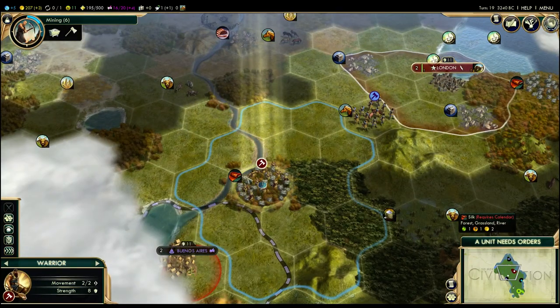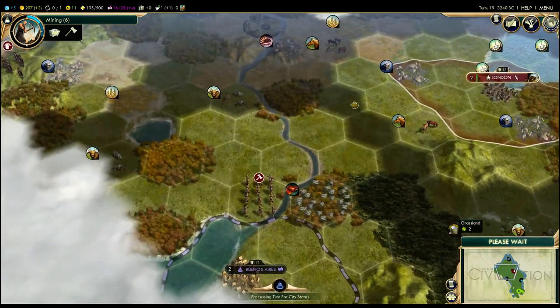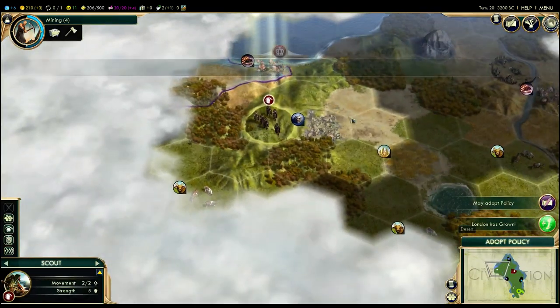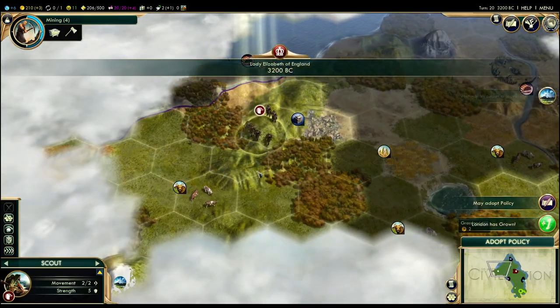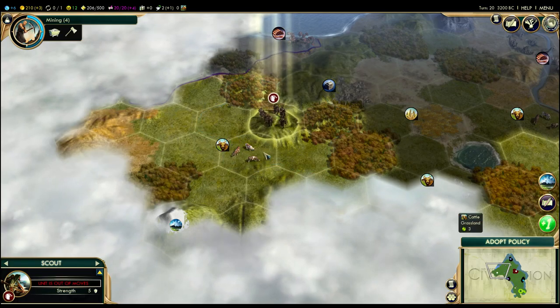Let's cross the river. With my warrior it takes all his movement to cross the river, as opposed to the scout which didn't need to spend extra movement. Let's move our scout down here. Another wonder — I forget we're playing on a small map, normally wonders are not this close together. Mount Fuji over here gives us happiness because we discovered it, and if you work this tile it gives gold, culture, and faith. Not as much faith as Mount Kailash which gives six, but it gives a handful of things — it's a really nice wonder.